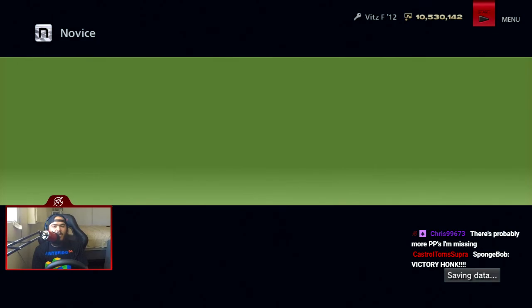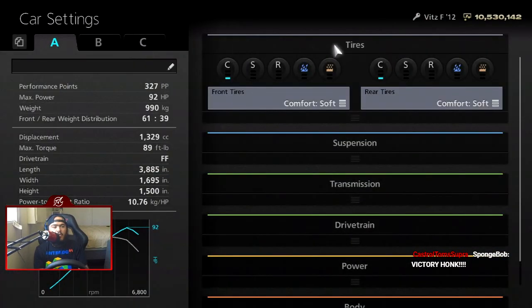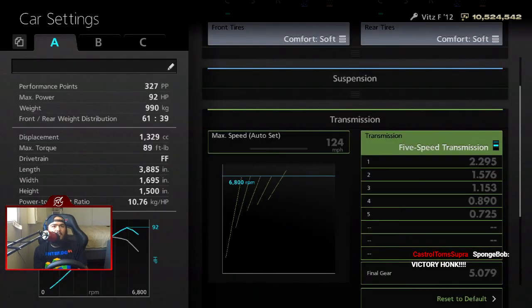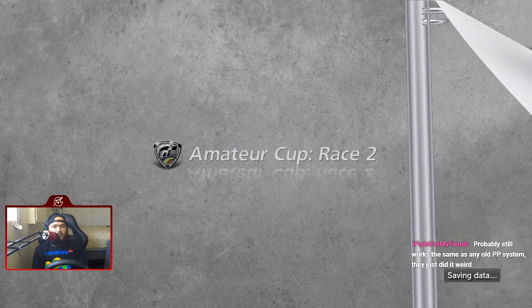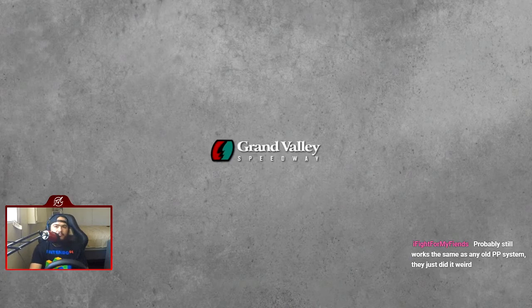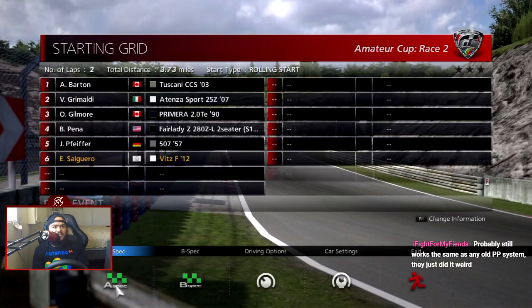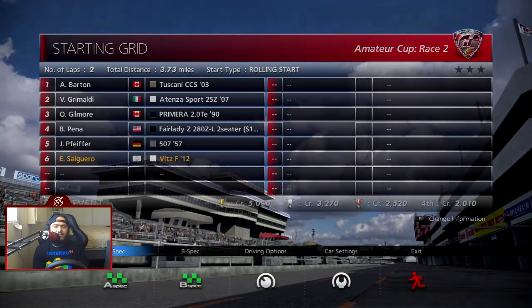Here's what I'm thinking — because I don't want to just drive the entire time, what we're going to do is... We can access the Toon Shot from here, by the way, just like in GT5. We're going to buy a five-speed transmission. We have plenty of money, so it doesn't really matter, and we pretty much just break even at this point. I look at it as using the semi-auto feature on a car. So we have a Toscani CCS, a Sport Primera, a Fairlady Z280, and a 507 — that's a nice build of cars.